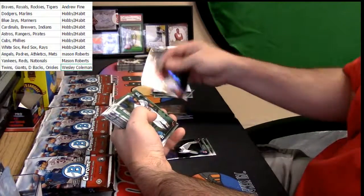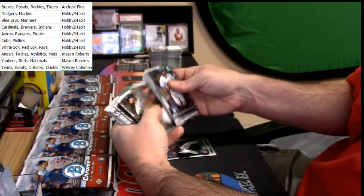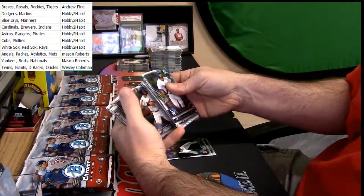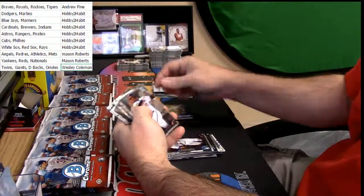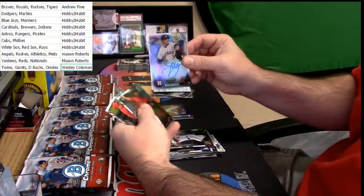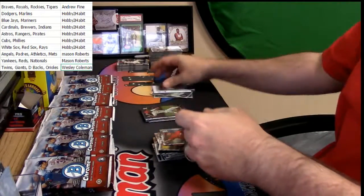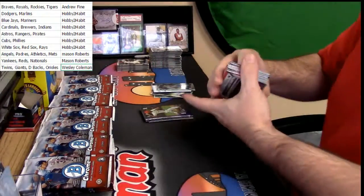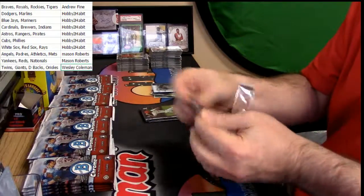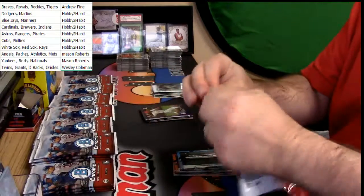Agent Pollock, refractor, Diamondbacks. Purple refractor, Rafael Zuna, Cardinals. Joe Musgrove - yeah, refractor auto for the Astros. Son of a motherless goat. I swear I thought there was something good coming out of that.